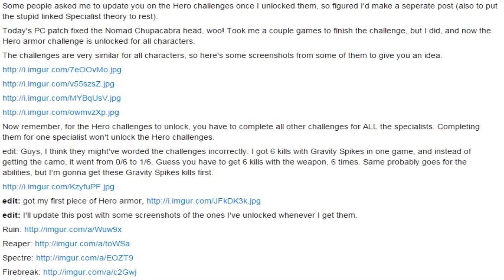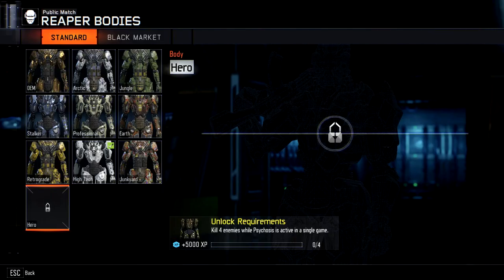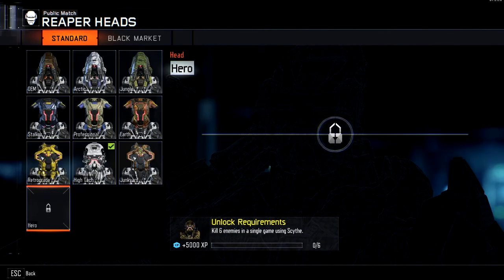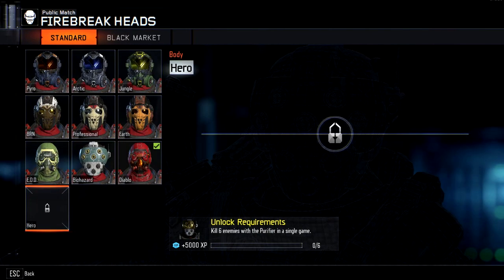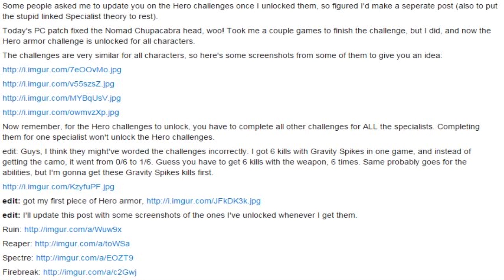The article continues: 'Today's PC patch fixed the issue. It took me a couple games to finish the challenges, but I did it — the hero is unlocked. The challenges are very similar for all characters.' He posts some screenshots to give you an idea. As you look at these images, you can get an idea of the challenges. He only has four images up for the specialists.